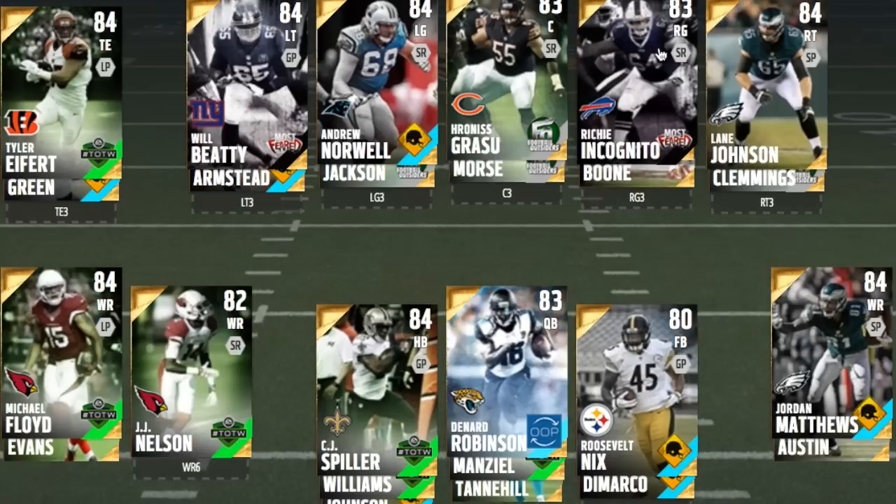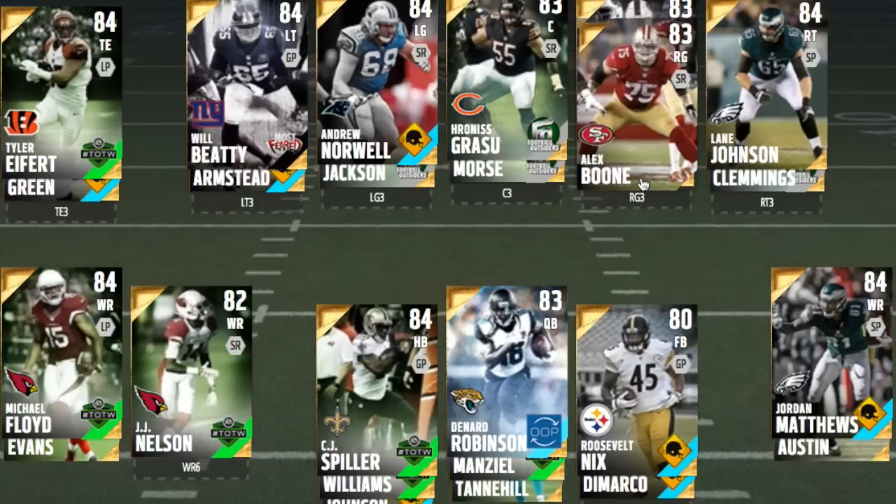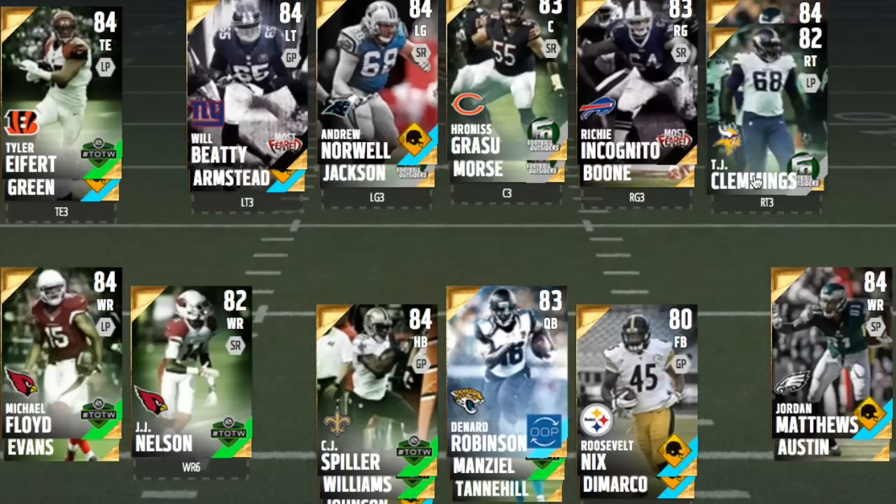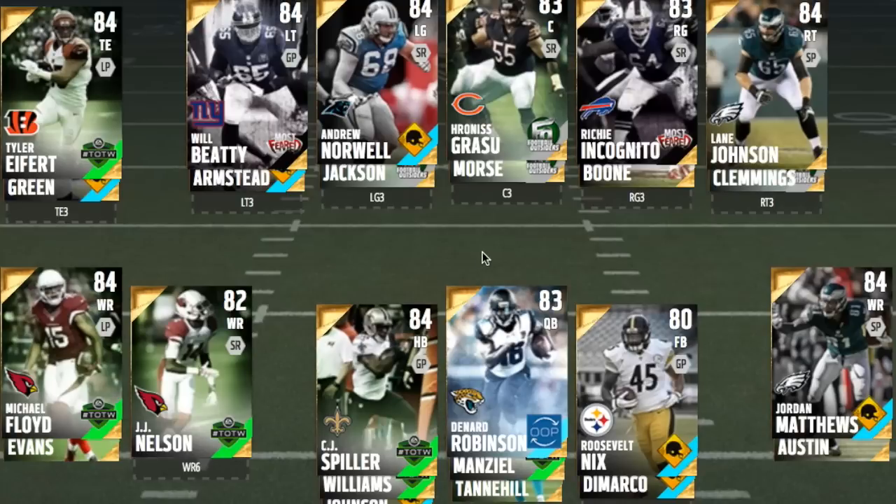Richie Incognito goes for about 5k — very good pass and run-blocker, also has 90 impact block. Alex Boone is a cheaper option for about 2,800, a very good run-blocker with 97 run-block strength and 93 impact block. At tackle, Lane Johnson goes for about 7k and has 80 speed, so he does well on tosses. A more budget option is TJ Clemmings at about 3k — better run-blocker than pass-blocker. We also have two fullbacks, Roosevelt Nix and Paddy DeMarco, both TTP additions going for about 5-6k each.